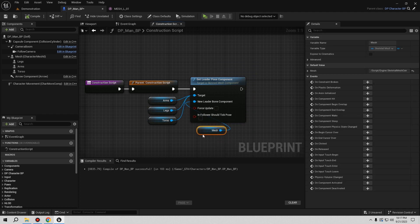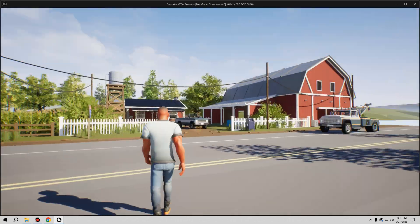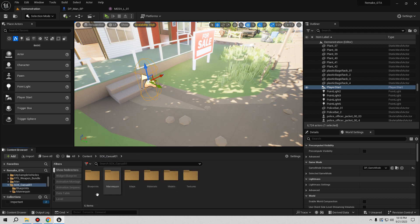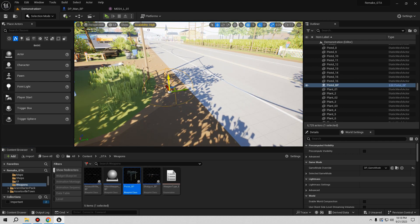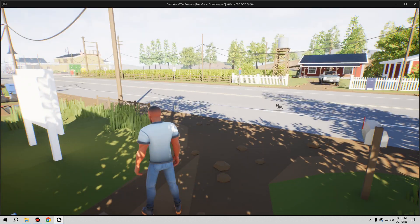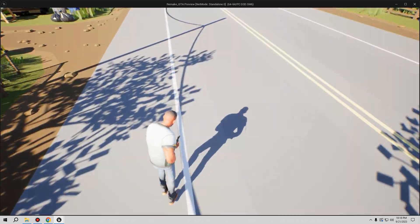We put all the modular parts — head and all components — inside the Construction Script so everything looks correct. Let's hit Play. Now we have the new character; it works exactly the same but fits the low-poly map much better. Let's also check the weapon system. Go to Content → GTA → Blueprints → GTA Weapons. Place a rifle in the level and hit Play — yes, it works! Press F with a gamepad and everything is working like before. Awesome.